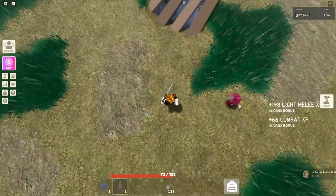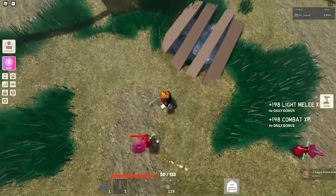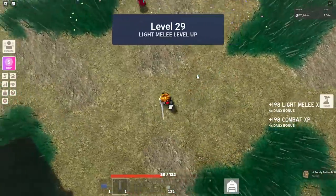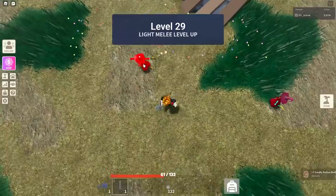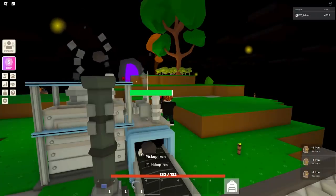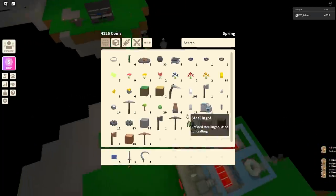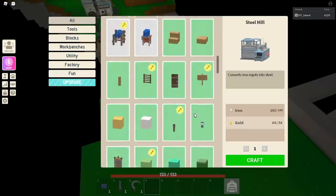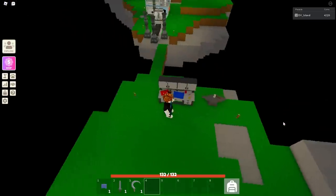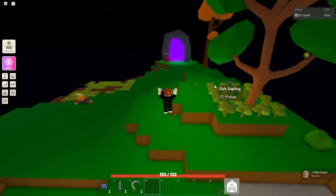We only have one spell page, so I'm going to continue grinding these until we get to three spell pages. After that we're going to go to desert island, kill the boss, and then go to pirate island and spirit island - that's the goal of this video. We got a hundred iron now - I just need one more steel rod for the randomizer and then we're going to be able to fix this up.